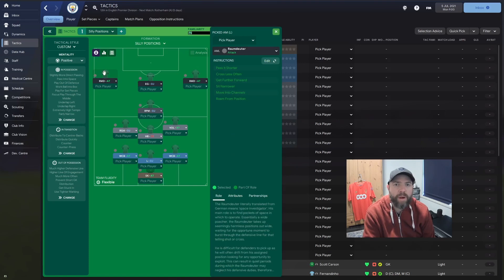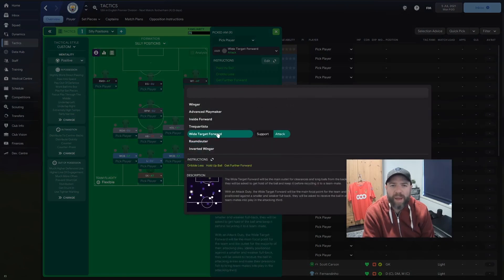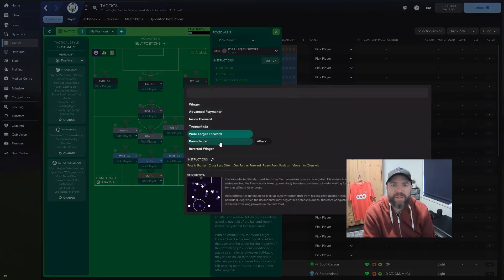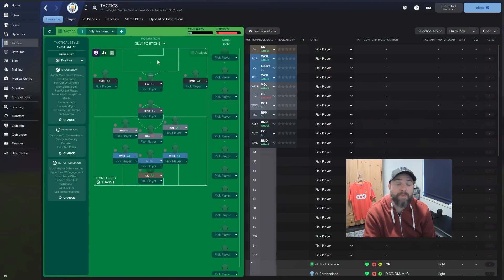On the left and on the right, we've got the raumdeuter — the Space Invader, Space Investigator I believe. So pass it short, cross it less, get further forward, sit narrow, move in the channel, roam from position — and the same on both sides. I did toss up with playing a wide target forward, but I feel like the raumdeuter there is a bit more balanced, so that's what I've gone for.